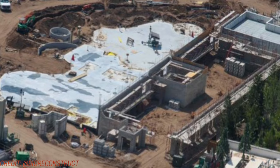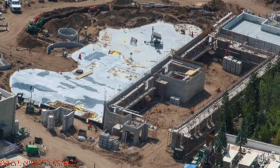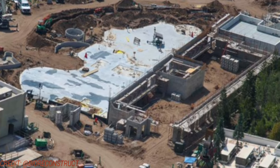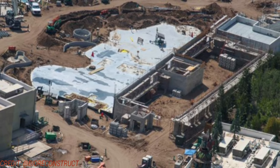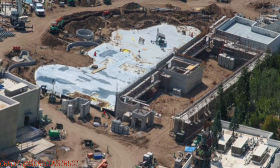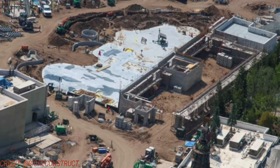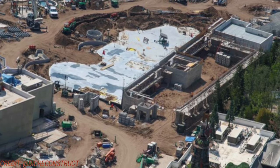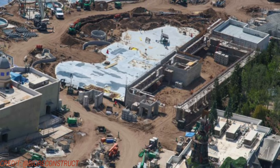Here is the progress on that late addition to the Celestial Park area. These will be two restaurants in a food hall or cafeteria-type setting. Hopefully this opens with the park, but this is a late-stage addition — it just broke ground a couple of months ago. They are making quick progress on this; they will be two stories, so they're already halfway done, and that front area will be part of the indoor area as well.